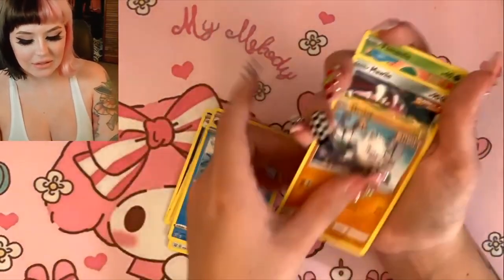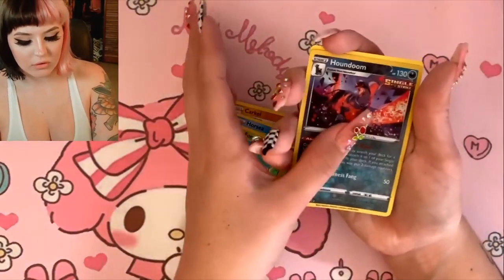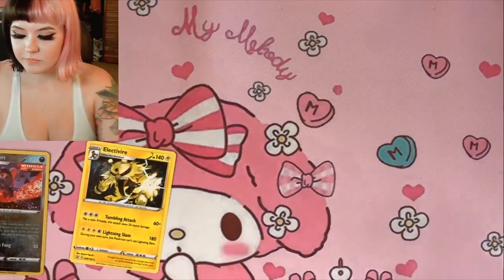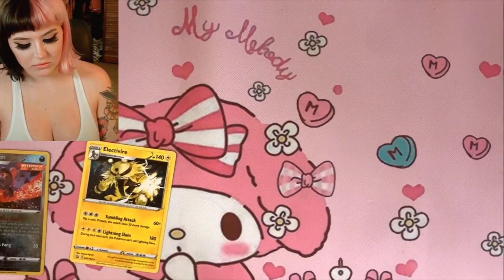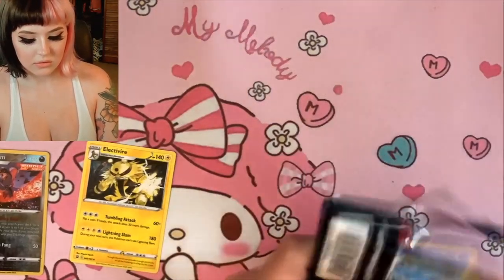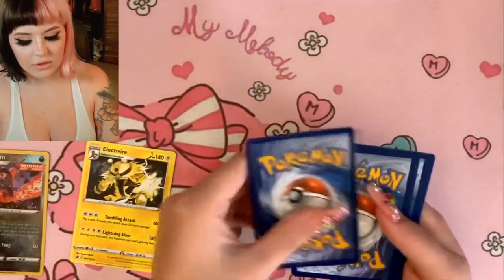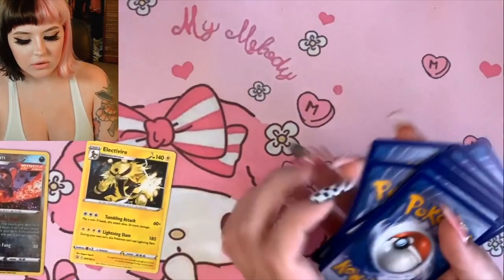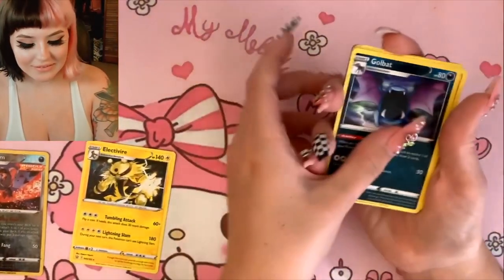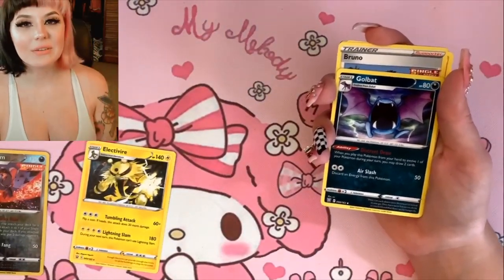From this pack we got a Tangela, Horsea, Mankey, Mawile, Heracross, and a Houndoom for the reverse holo, and then for the rare an Electivire. Your code card — I give out all the codes in my videos to you guys, the community, my small little community.